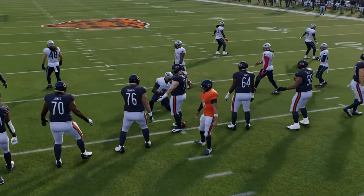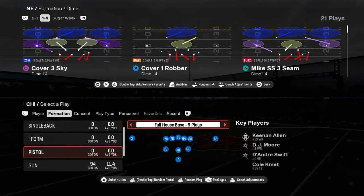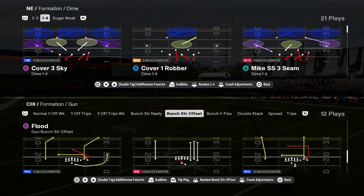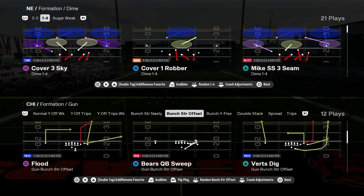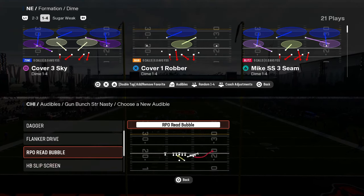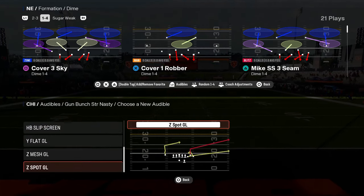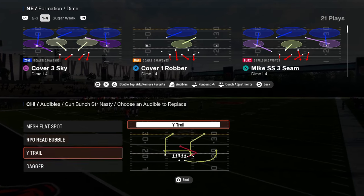Really what makes this offensive playbook super good is the combination in your shotgun formations between bunch strong nasty and bunch strong offset. You have this play flood, which is a super good play. I like to set standard audibles for mesh flat spot, RPO bubble, wide trail, and this play dagger — super good. Dagger is probably a top five play in the game this year.